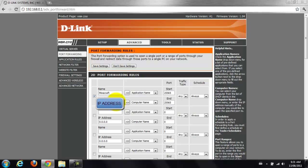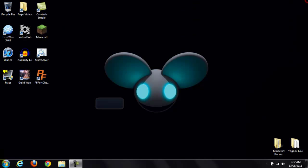Now you can't see it right now because I blanked it out — I don't want people looking at my IP address — but it'll insert your IP address in there. Go ahead and hit save settings. Once you're done, you're going to download this program, which I'll leave a link in the description. It's called PF Port Checker.